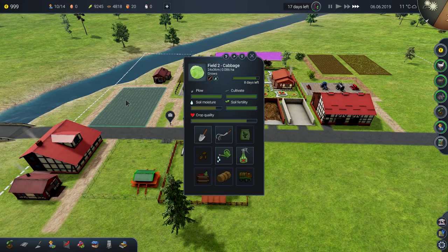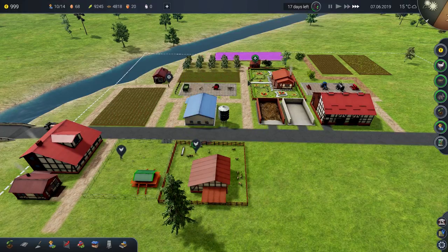So in eight days, everybody gets to work on cabbage picking for several days, and then we hope that there's nothing overlapping — and it doesn't look like there is. So we're safe there.